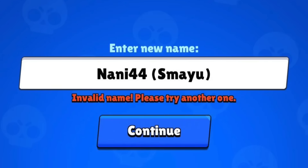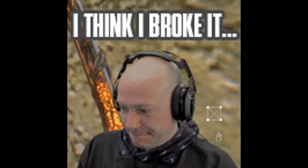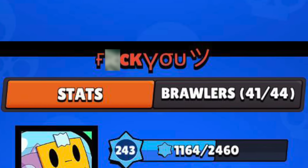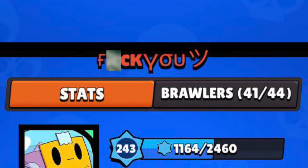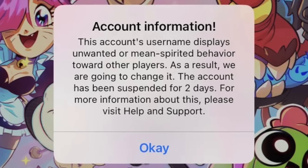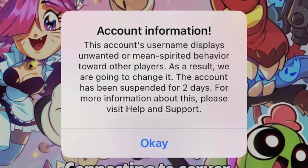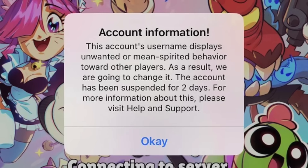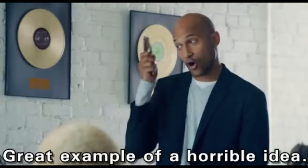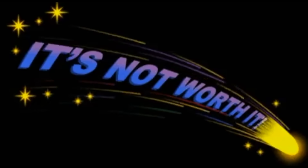Your Name — the game already has a filter that doesn't allow you to use certain words as names. However, players love to test the limits of the system, even bypassing it with the goofiest names ever with numbers or symbols, only to be banned just a few days later. Much like custom map designs, any inappropriate name will result in a softban, but this time they will change your name for you and usually you can change it for free after. Overall, not a good idea unless you're doing a ban speedrun.